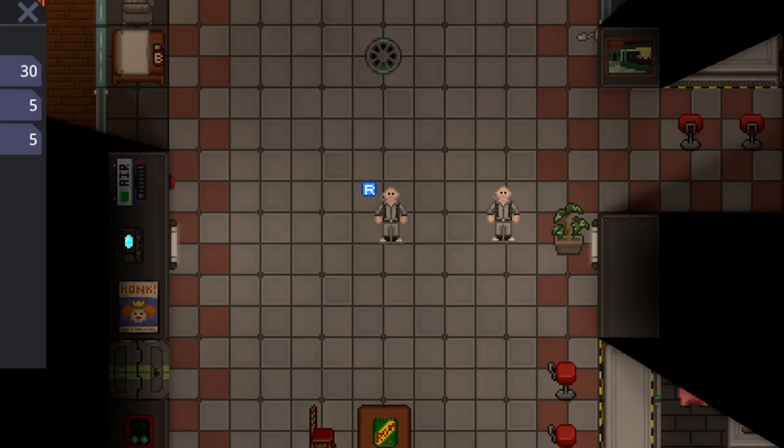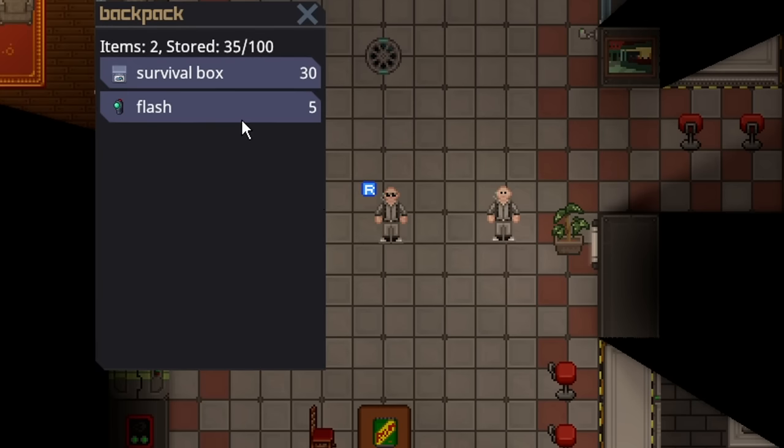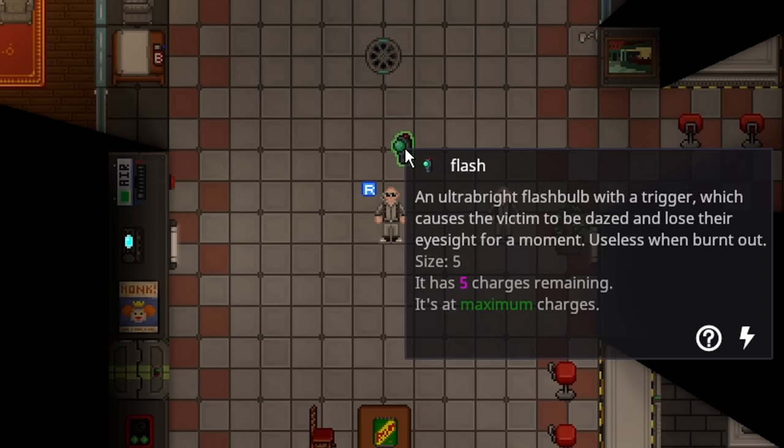In your inventory you will have access to sunglasses and a flash. You're going to want to wear the sunglasses, because you don't want to be flashed. The flash isn't anything special — it is just a normal flash, so any way that you can acquire a flash will let you convert more people.